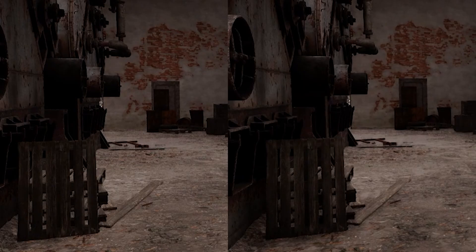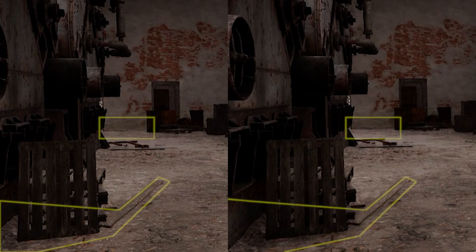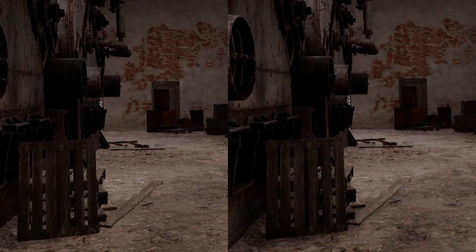Shading quality affects ambient occlusion — shadowing around sharp corners. In this game, this is something you almost never get an opportunity to see. Even at its strongest, it's a very subtle effect, and you're only going to see it if you're indoors during the daytime, there's no storm outside, and there's no artificial light source in the scene including your own headlights. When you do see it, it's really subtle, so it's hardly worth mentioning. You can just have this at the lowest setting.